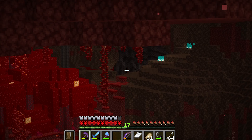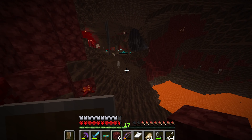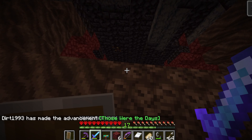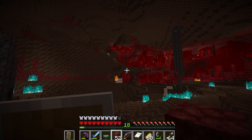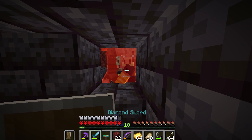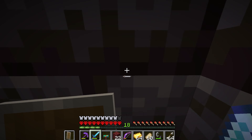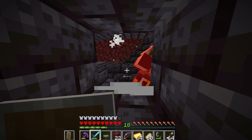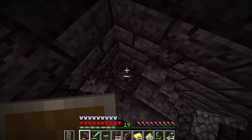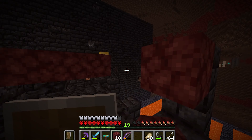And our luck was huge — we found the bastion instantly. We decided to pillar up and start from the top, working our way down. Pretty soon we found the first golden block, but that angered the piglins. Luckily we had a little hole we could snipe them from. After picking up quite a bit of gold, we decided to throw it in and let the piglins start to barter, then went to search for more.